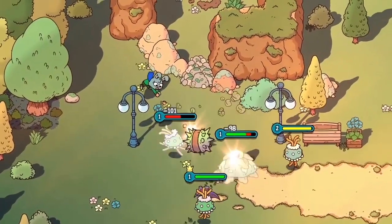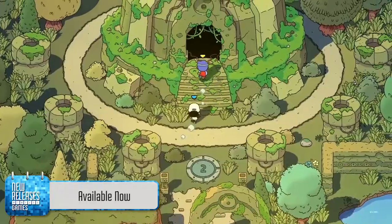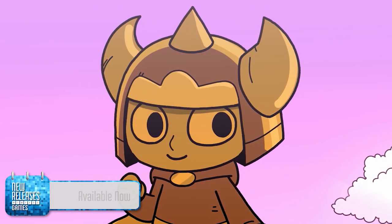You can traverse the overworld, conquer dungeons, go on side quests, and stop the evil Mormo all by yourself or with a friend in co-op. The Swords of Ditto is available now.